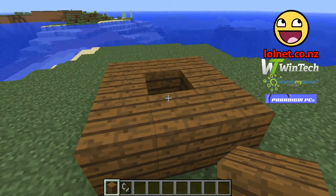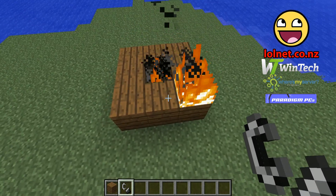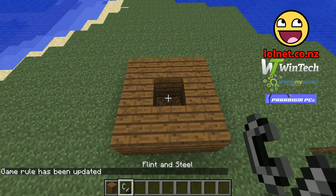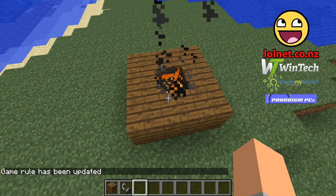As you can see here, we use a flint and steel on wood and it does what fire normally does. With the new game rule we can actually disable fire from spreading at all by setting doFireTick to false.